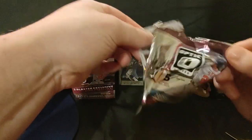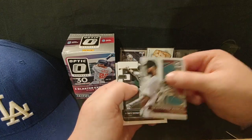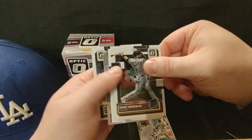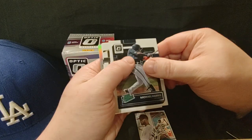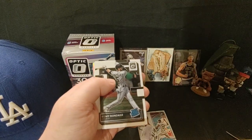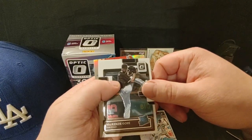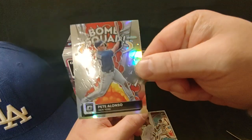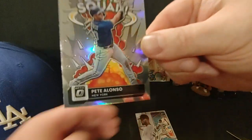2022 Donruss Optic Baseball. Starting out with Sandy Alcantara — right off the bat I see a silver in the middle there. Rome Gonzalez, rated prospect Michael Harris. Let's bust it. Rome Gonzalez, MacKenzie Gore rated rookie — we got three rookies there, cool. Heat Alonzo Bomb Squad — this is a silver too, cool. Look at that — that's a cool-looking card. It's not worth anything but it's pleasing to look at.